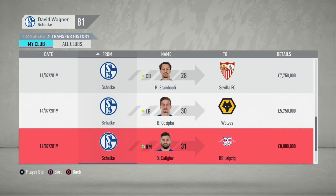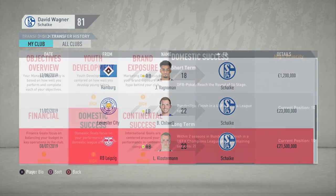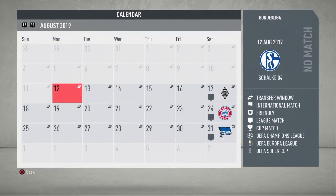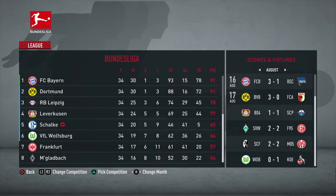In the end we sold five players for just over 30 million and signed four players for 65.7 million — a net loss of 35.5 million. Whilst the squad isn't the thickest, the key with Schalke in the first season is improving first-team squad quality, which we did with three of our four signings going straight into the first 11. We hit our league objective comfortably, finishing fifth — 18 points behind Bundesliga winners Bayern Munich.